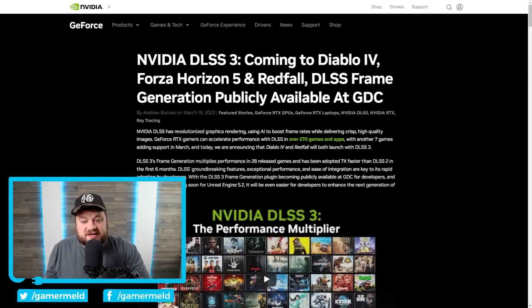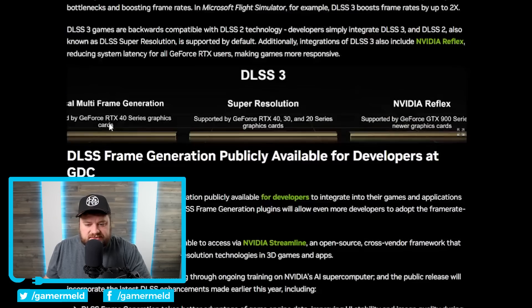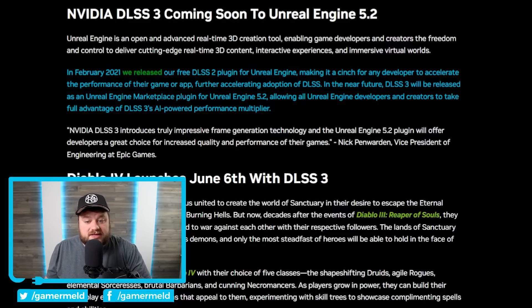They also added some fairly interesting points here. DLSS3's frame generation is currently in 28 released games. Now, 28 doesn't sound amazing, especially since it's been around six months since it was announced. But according to Nvidia, that's seven times faster than the adoption rate of DLSS2 in its first six months — so really not bad at all. Nvidia also announced that DLSS3 is coming to Unreal Engine 5.2, released as a Marketplace plug-in, similar to how they released the free DLSS2 plug-in for Unreal Engine back in February 2021.